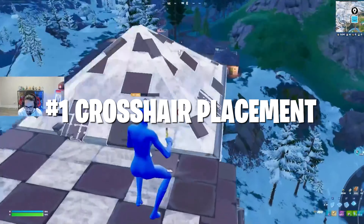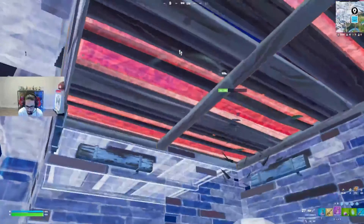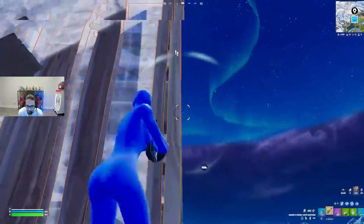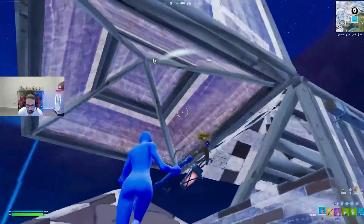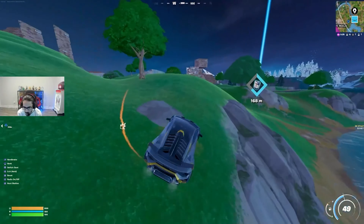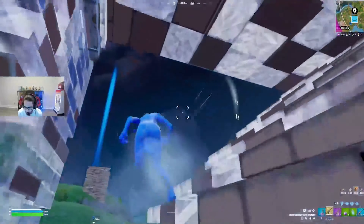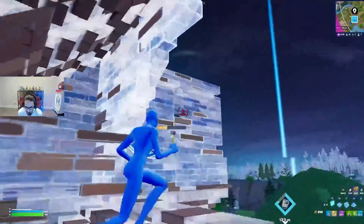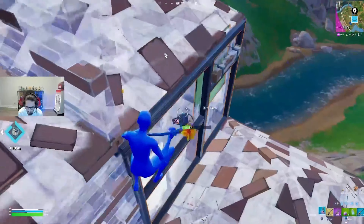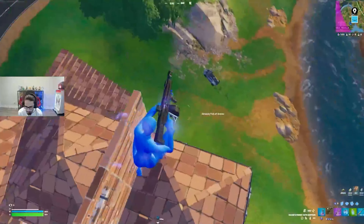The number one thing that I think Sway does outstandingly well is his crosshair placement. As he's tracking players, he's always trying to keep his crosshair near to where they are. This basically reduces your reaction time, but it will also actually increase your aim assist. By going into every fight trying to get your crosshair near to where somebody is, it'll increase the likelihood that your aim assist will engage properly, and then you'll be able to track somebody well and hit your shots.